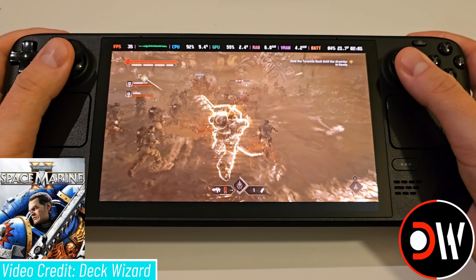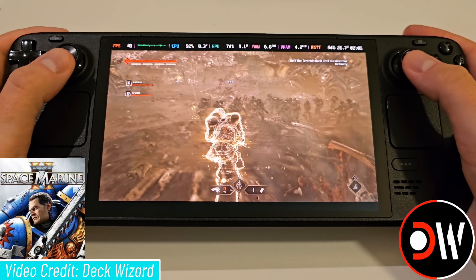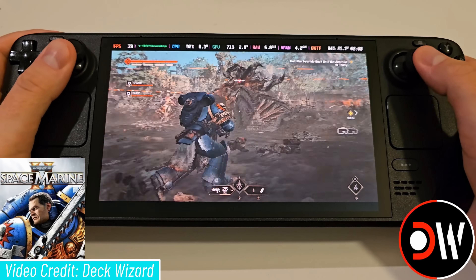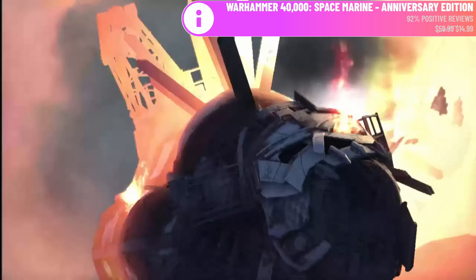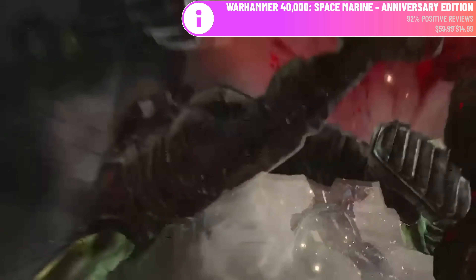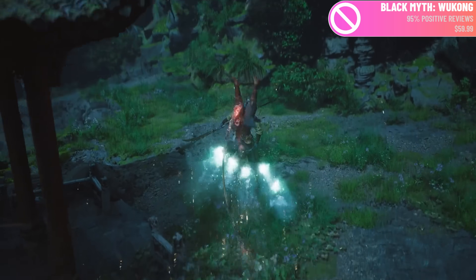If you can't wait until then — outside of just playing on a desktop or streaming via Remote Play — my first suggestion is to try the FSR 3.1 mod that Deck Wizard showed off on his channel. It looks a bit rough and has input lag, but may get you something playable on the go. My second suggestion is to play the original Space Marine in the meantime — it plays incredibly well on Steam Deck and is currently 70% off on GOG.com.